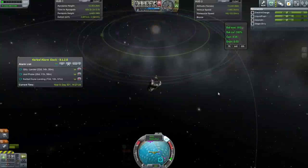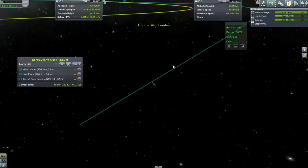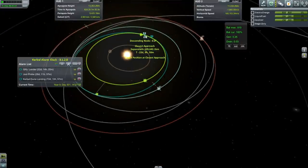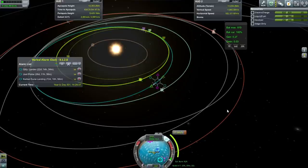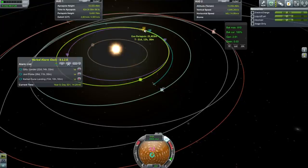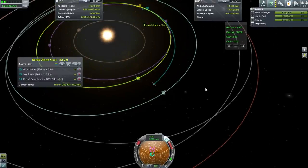Let's turn to the Gilly Lander. Let's just get into Eve's Sphere of Influence. Eve's periapsis at 251 seems fine — we could probably get a little bit lower than that. Let's just keep it there. A 27 meter per second fix — that'll be a little bit lower than we need, but I think we can correct that as we go in. On to the Eve encounter.